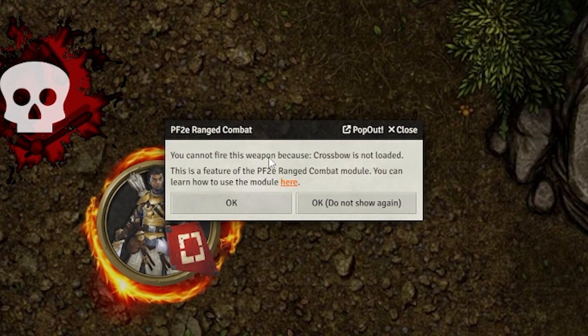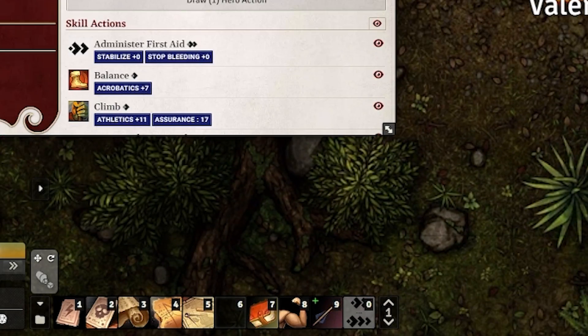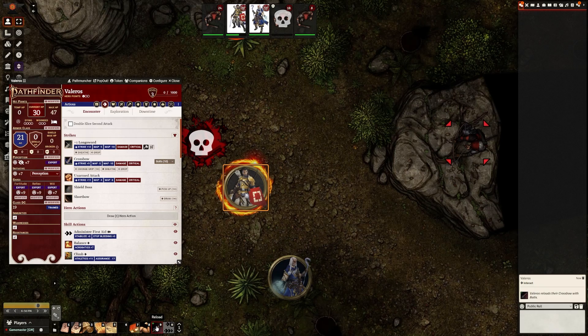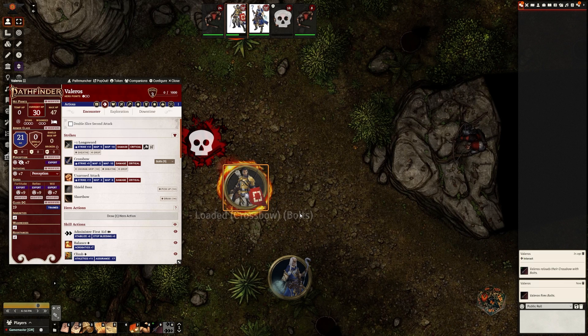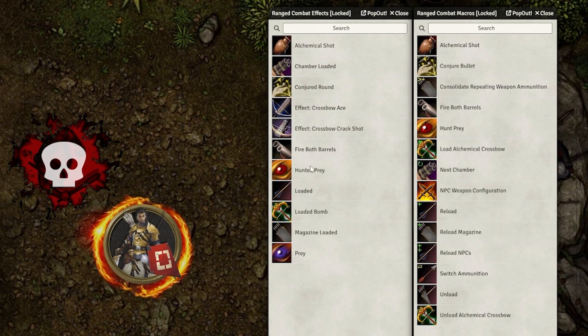Now on to number 8: the Ranged Combat mod. This module adds a ton of super useful macros and abilities to Pathfinder 2nd Edition for both reloading weapons and keeping track of ammunition. The module won't let me fire this crossbow until I reload it, so I use this handy macro which reloads my weapon, automatically deducts my ammunition, and then allows me to fire. The best part is that it works with all ranged weapons, including guns with multiple chambers. So if you're a gunslinger with a weapon that uses multiple barrels or a magazine, this module is going to be your bread and butter.